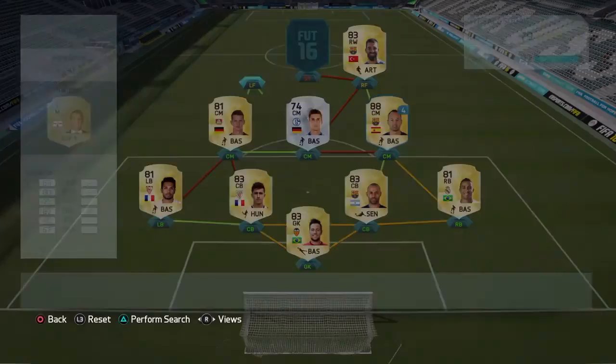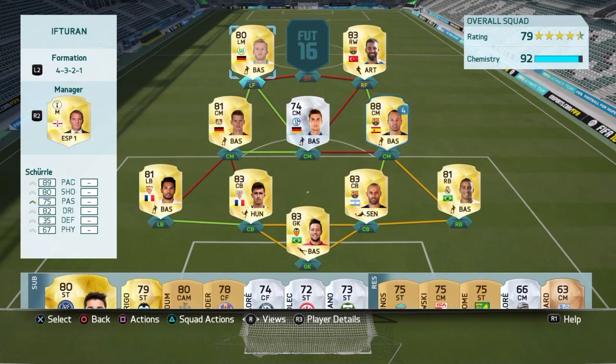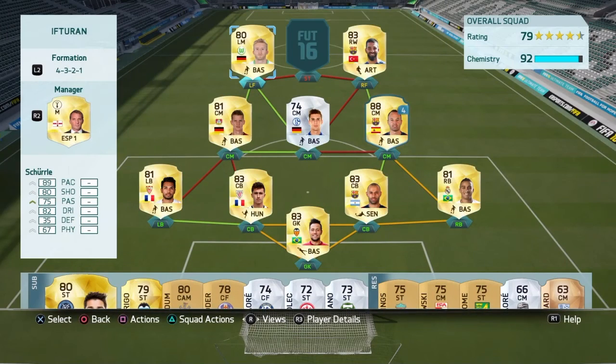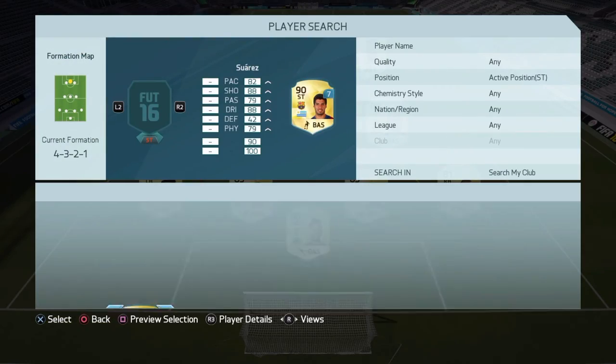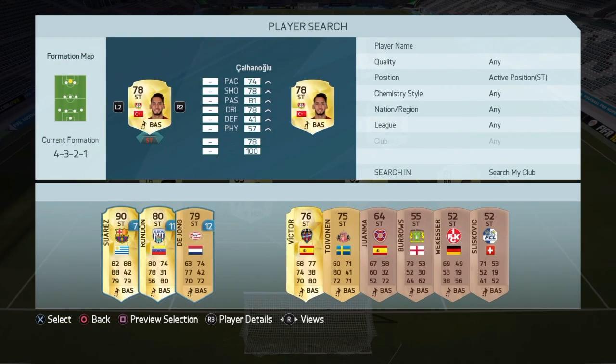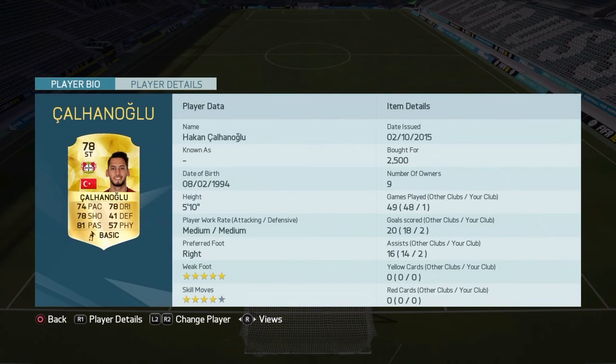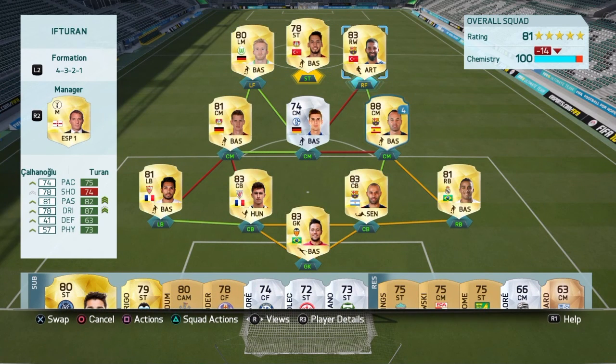In left forward we have Schürrle — he's in left mid and left forward and he's got two goals in one game for me. 89 pace, 80 shooting, 82 dribbling, and 73 passing — very good player. To top them all off, I wanted Informed Kalanoglu but couldn't afford him, so I used the base version and he's actually still really good — two assists and two goals. That is the team and let's get into the highlights.